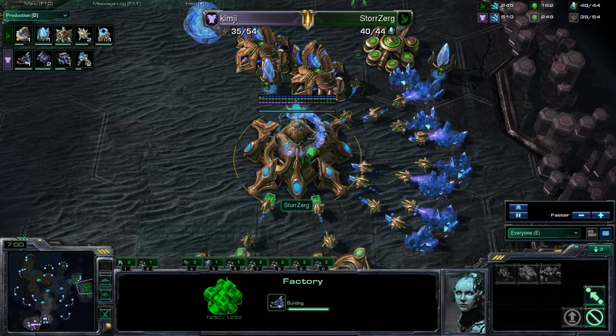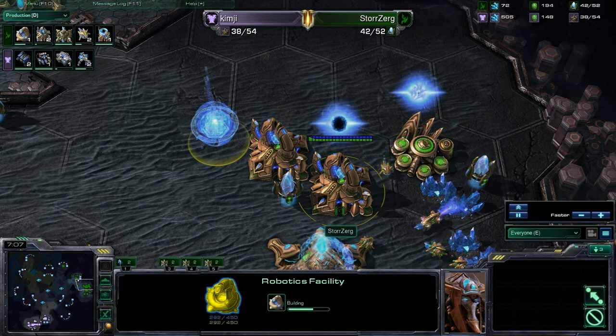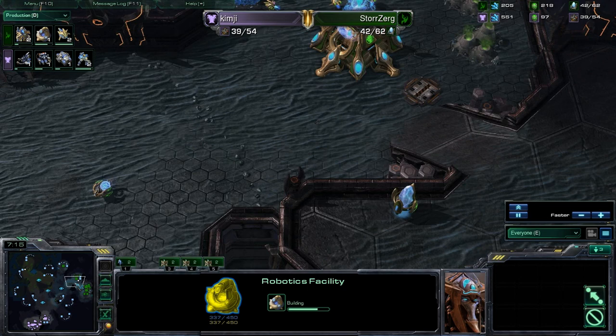A Robo going down and a third gateway going down for Storzerg. The Robo will come in handy getting those Immortals out to counter those siege tanks — it's a very good choice.